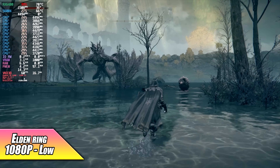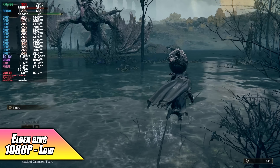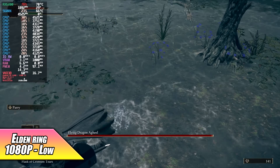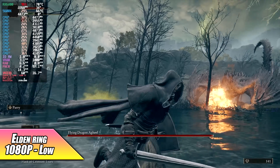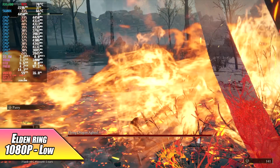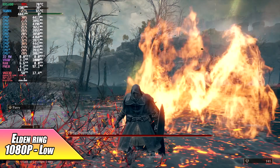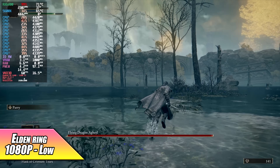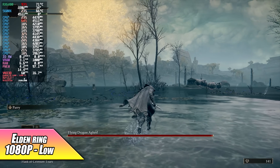And finally, Elden Ring at 1080p low — it's going to play at 60 all day with these settings. We can go with a low-medium mix and still get a steady 60 out of it. I also tried a full medium setup and we only averaged around 56 FPS. If you've tried this game on lower end hardware you know how hard it can be to run, but with this here in Linux it works great.